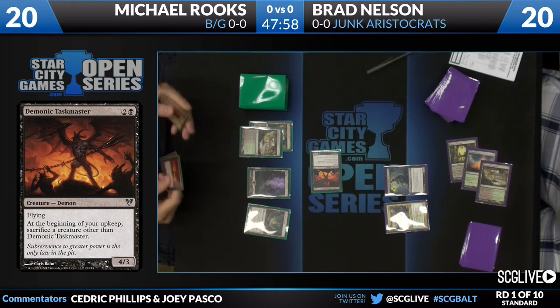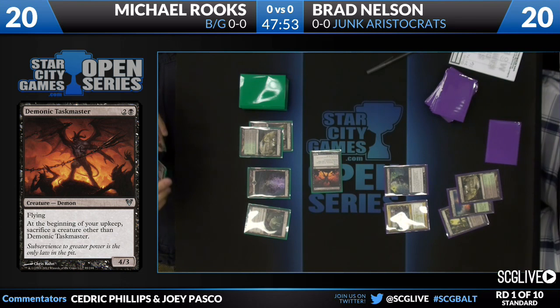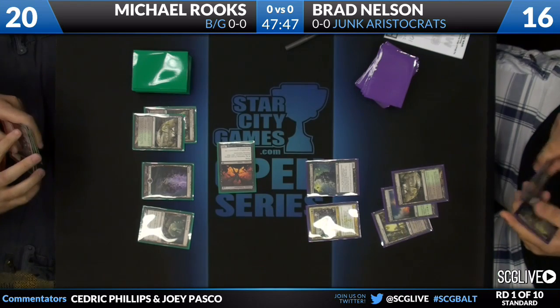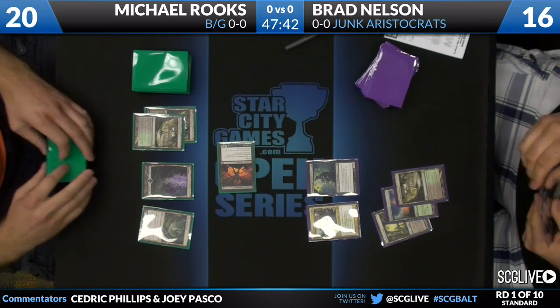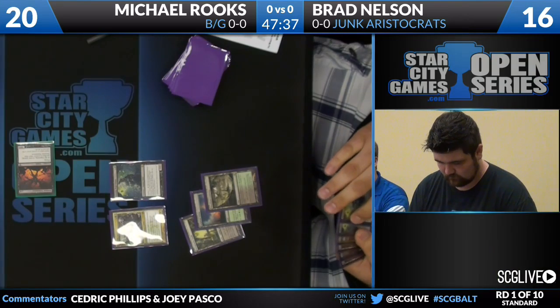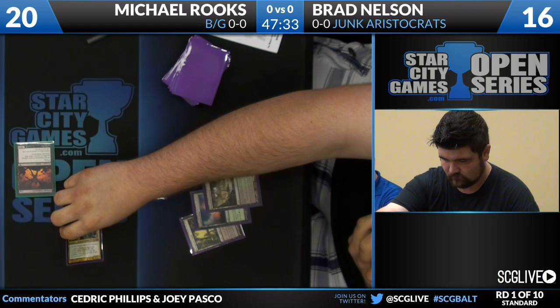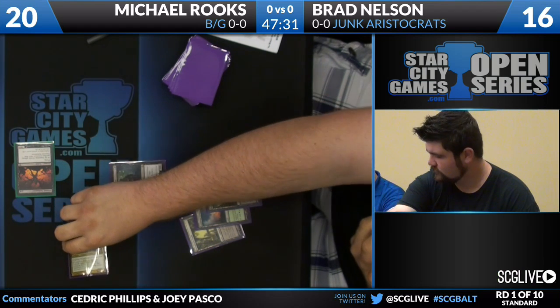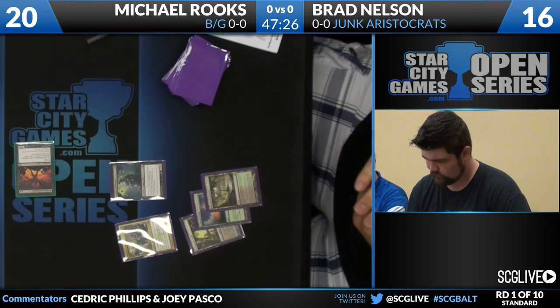Take a look at Rooks' deck list — very different from what we're normally seeing for Black-Green. He played Grim Backwoods for the turn. He's got Mutilates, which is kind of what makes this deck tick. He's basically trying to abuse Mutilate as best he can. He doesn't have a ton of swamps in play right now, but Mutilate is kind of the base of the deck, the removal. He's got four Demonic Taskmaster, three Disciple of Bolas, four Thragtusk, three Homicidal Seclusion — all about controlling one creature — and Haunted Plate Mail as well.